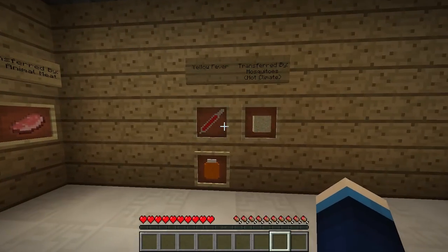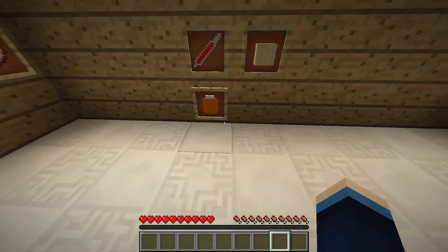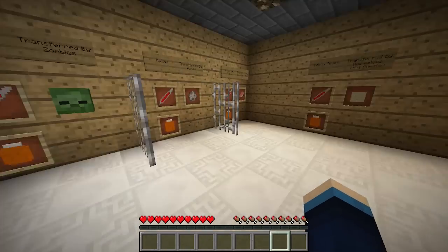Finally we've got yellow fever, and this is transferred again by mosquitoes in a hot climate. Deserts are going to be dangerous because you might get yellow fever. This one does actually have a cure, so you don't have to worry about that one. That's it for all of the diseases.